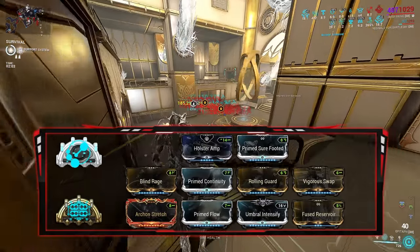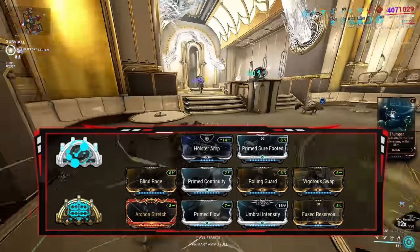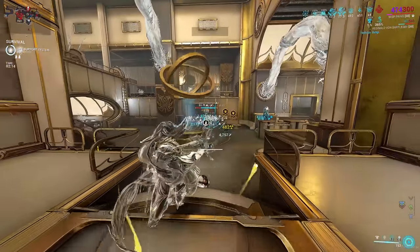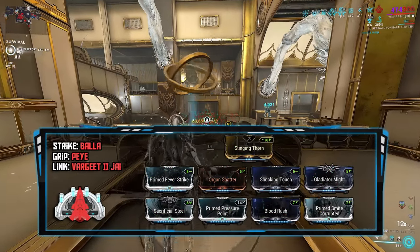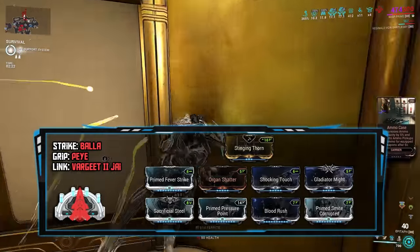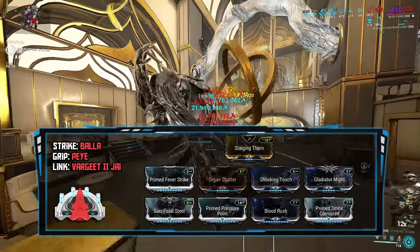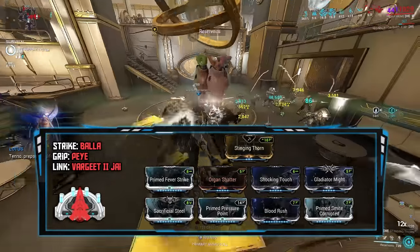Fused Reservoir is her best-in-slot augment, allowing her to cast all 3 motes with a single button. Vigorous Swap and Holster Amp provide the additional multiplier on the Contagion projectiles. For the Bala build, I'm focusing on a lot of raw damage, crits, and elements. With Blood Rush, Sacrificial Steel, and Gladiator Might, I'll be hitting 278% crit chance — so 78% chance to red crit. Paired with a 5x critical damage multiplier and a faction mod, this will boost my damage even further.